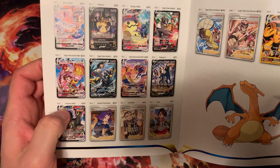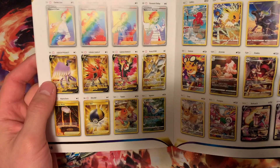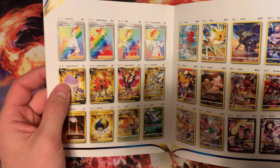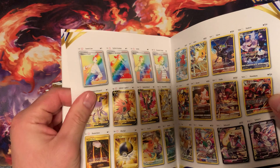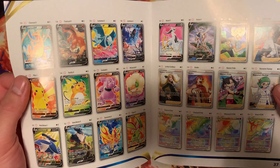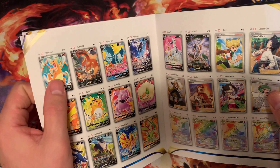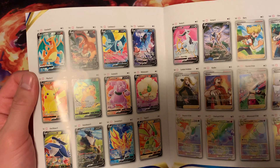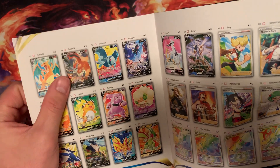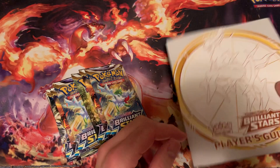I don't think I have either of the Enamorus cards. I still need a lot from this set. I haven't really been opening too many. Some of these cards are just going to be hard to pull. I still need to pull a couple of charge cards — I did buy some from my local card store, but I want to pull them myself.